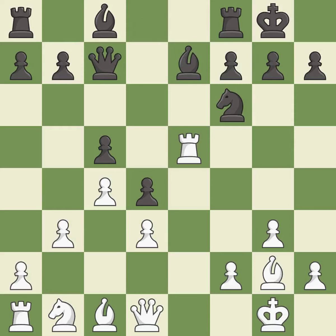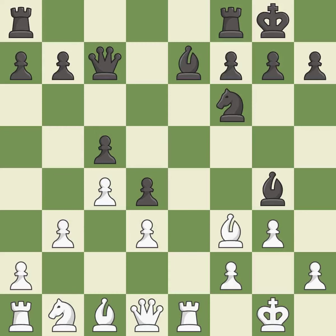This develops a piece while also winning a tempo on a rook — it is good. This moves the rook to safety — it is best. This develops a piece while also winning a tempo on a queen — it is best. This blocks an attack on a vulnerable queen — it is best.